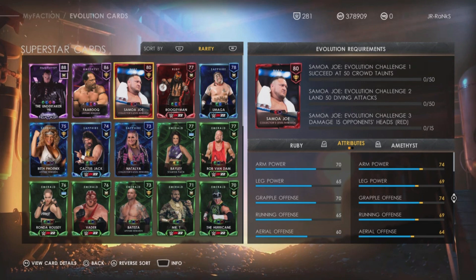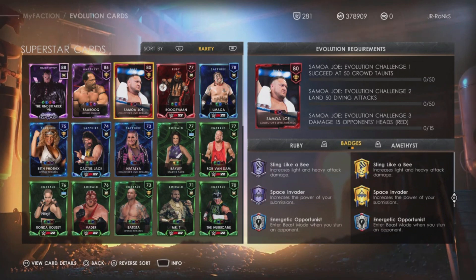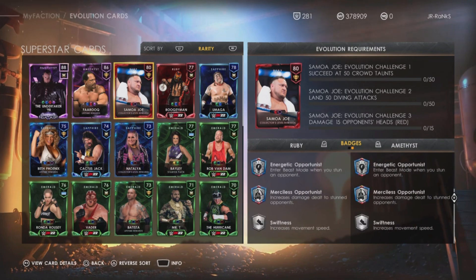If you just do a 1v1 it'll take a whole lot longer to get opponents' heads damaged. I'm going to show you guys really quickly how to get these cards evolved super quickly. Here's the reason why Samoa Joe is the best card in the game — it's plain and simple: 'Sting Like a B' and 'Space Invader' legendary makes him by far the best card in the game.